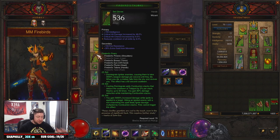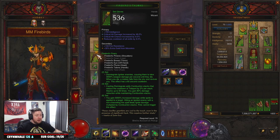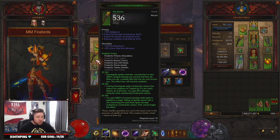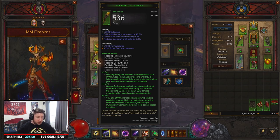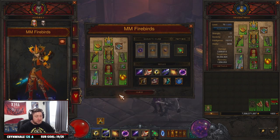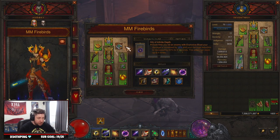Firebirds Finery — we're going to be using all six pieces. As discussed in the run, everything flows from disintegrating enemies and igniting them, which gives Combustion stacks. Then our next fire attack — Magic Missile — destroys everything. We get a big increase in damage when we have Combustion stacks, a big damage reduction, and it also resets our Teleport, which is awesome so we can just fly around the map.